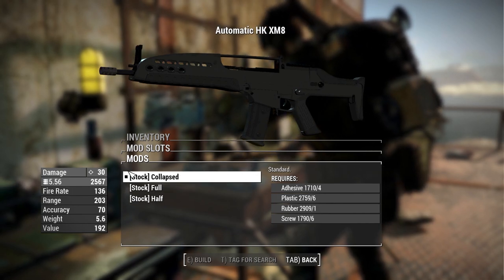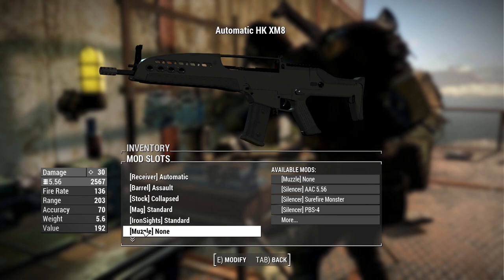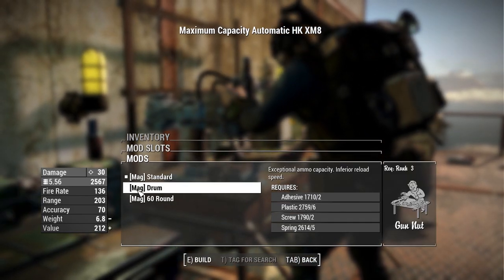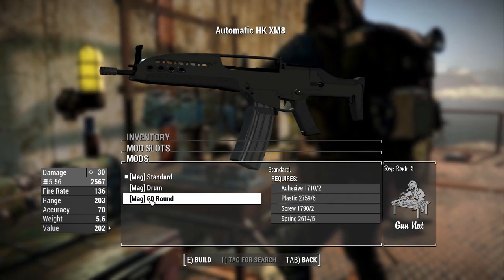For stocks we have the collapse stock, the full stock, and the half stock. For magazines we have the standard magazine, the drum magazine, and the 60-round magazine.